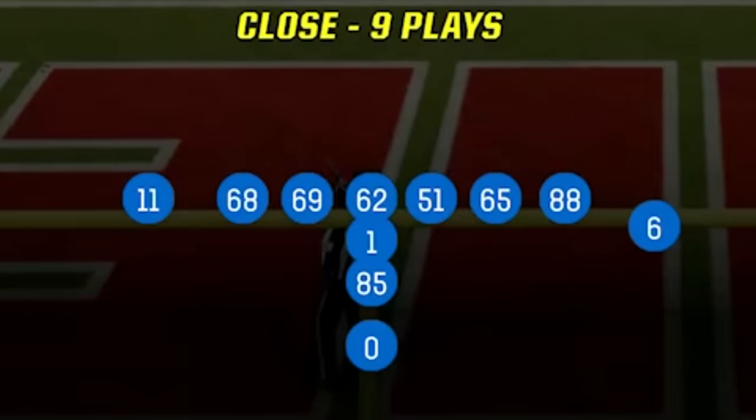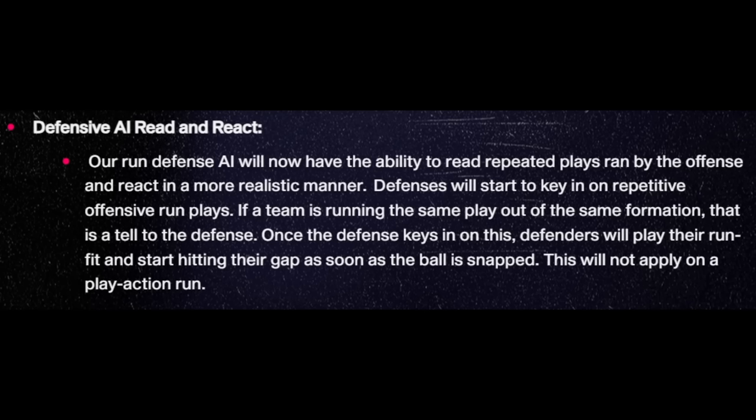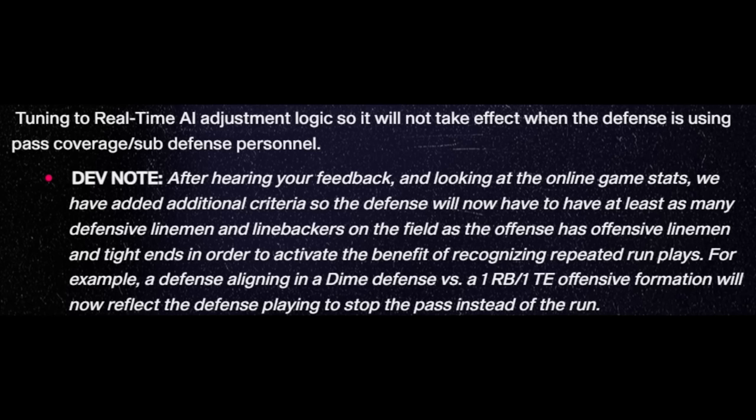With a comfortable lead, I switch to a new offense — the I-formation from close — as this is one of the best offenses after the October 4th patch made running the football more viable again. Before the patch, the read and react AI in Madden 24 would make the defense learn and react better to run plays they'd seen before, meaning running the same play a few times made it much harder as the game went on. Now if the offense has more tight ends and linemen on the field than the defense has linemen and linebackers, the adaptive AI won't turn on, making running the ball much easier.